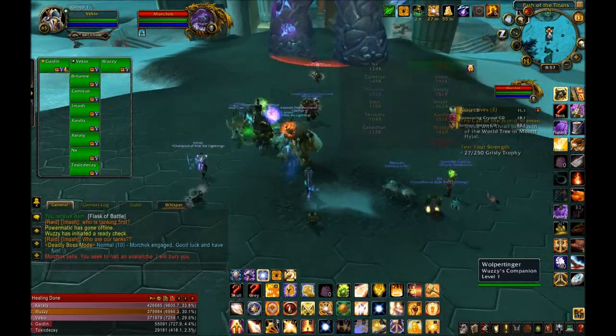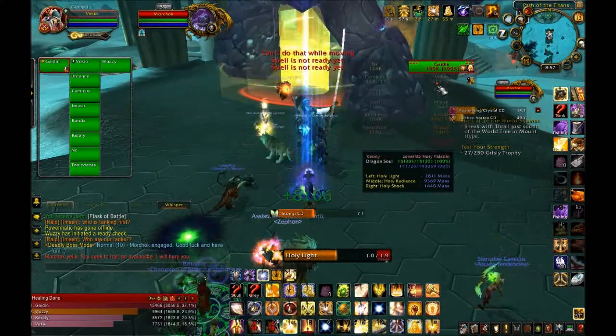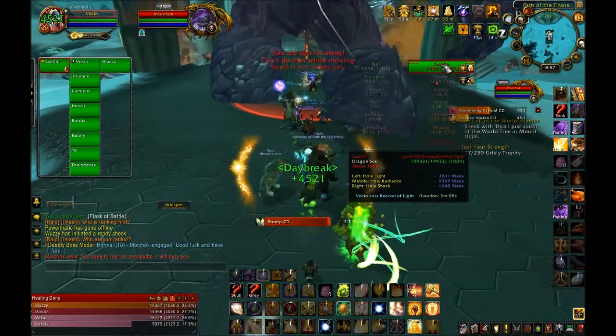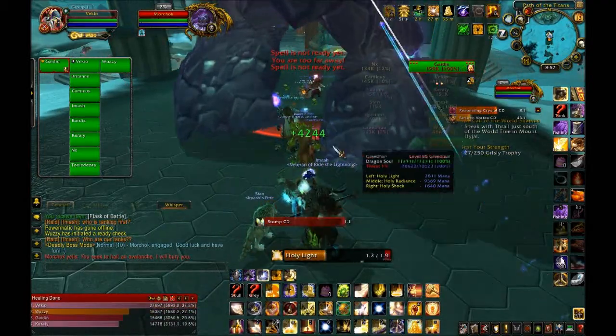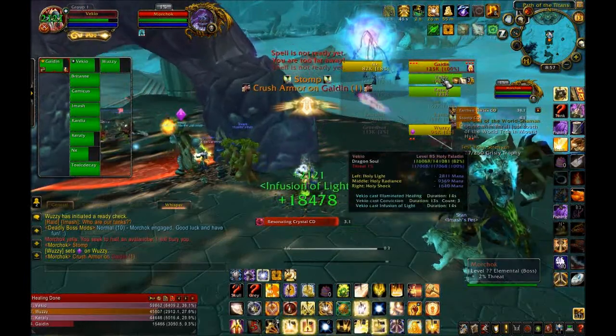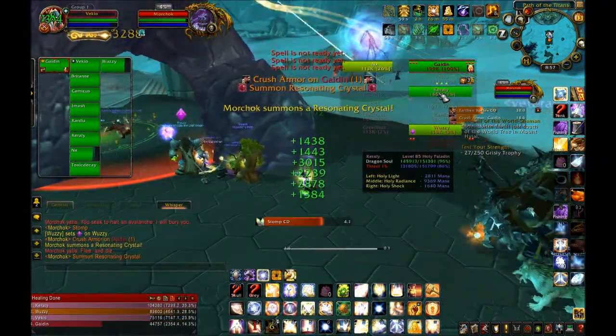As you can see, I'm going to use Heal Bot — that's what I use for all this stuff. I have my Beacon up on the main tank. Now I'm going to go ahead and cover the abilities of the boss that you need to know. First is Stomp — as you can see, Stomp is going to do a massive amount of AOE damage around the boss.